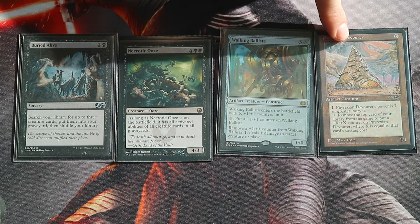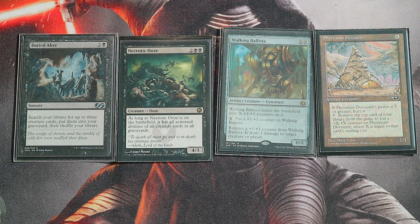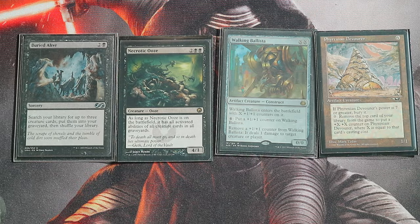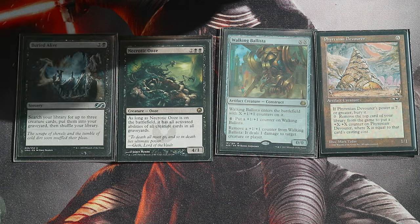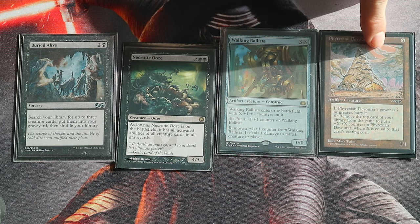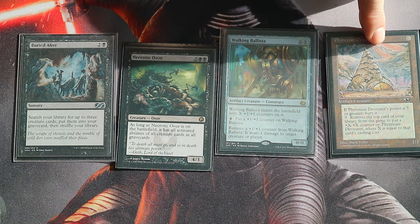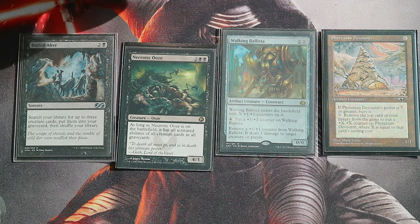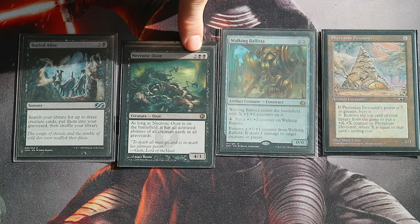Now when your commander is a Necrotic Ooze and you have those two creature cards still in your graveyard, you'll have not infinite damage but a lot of damage, depending on how much CMC cost you have in your deck. Activate Phyrexian Devourer's ability for zero mana and exile the top card of your library, putting +1/+1 counters on your commander equal to the CMC.